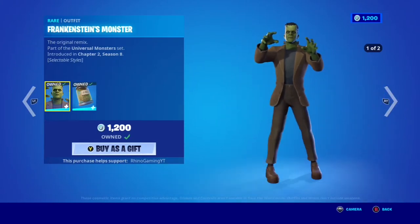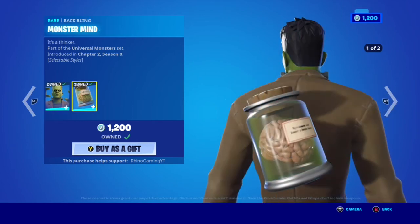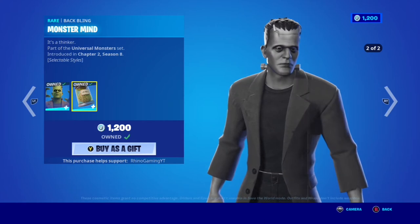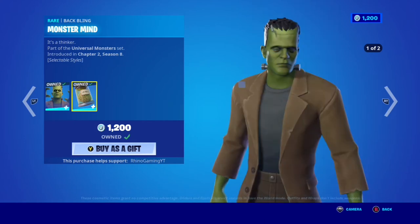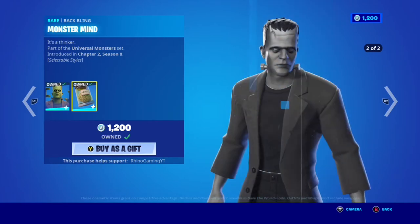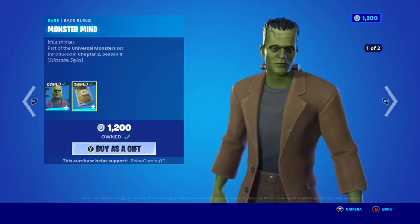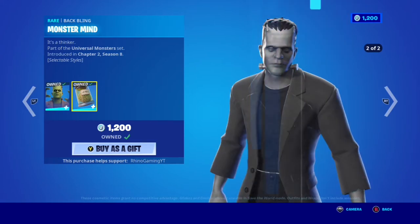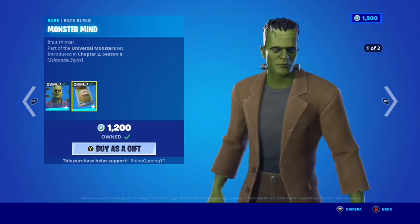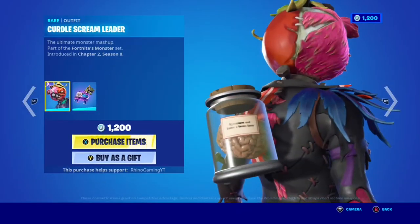We got the Frankenstein's Monster skin — I'm just going to call it Frankenstein — it's in the item shop with two added styles and the back bling Monster Mine, which is really cool. I love this skin. It's not just because it's Frankenstein, but it's a skin we should have gotten a while ago. These are the kind of Halloween skins I like: ones obviously meant for Halloween, ones that are simple but unique, or ones that are crazy out there.